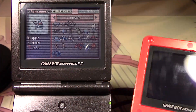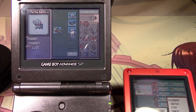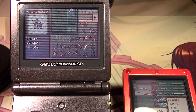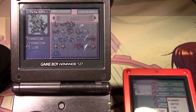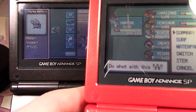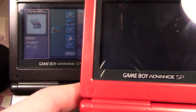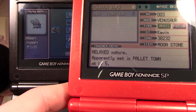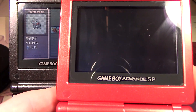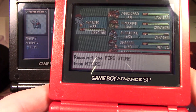Blastoise, Venusaur, Charizard — that's what I wanted to check. Do I even need them? I don't need Blastoise. I'll just take — oh, he has the EXP Share. I like — I need the Moonstone, so I feel like I don't need — I'm not gonna need a Firestone. So I'll give Misdreaved the...